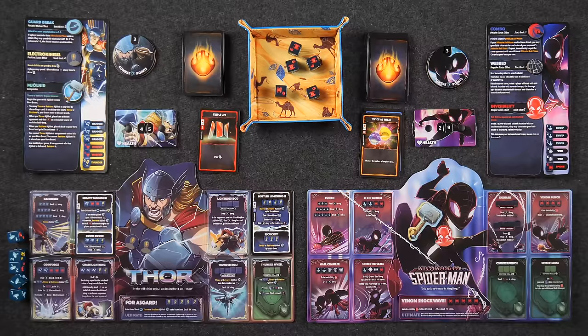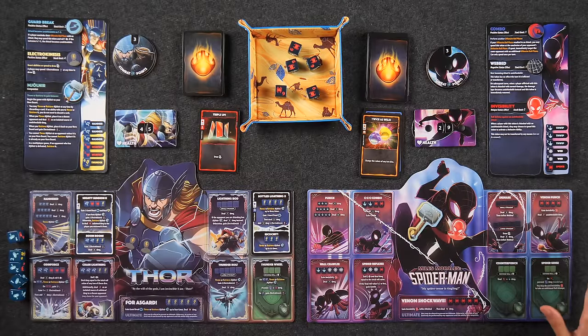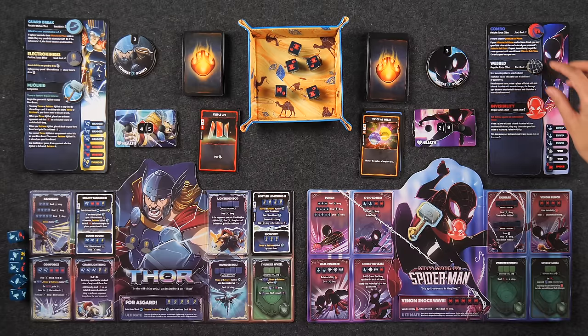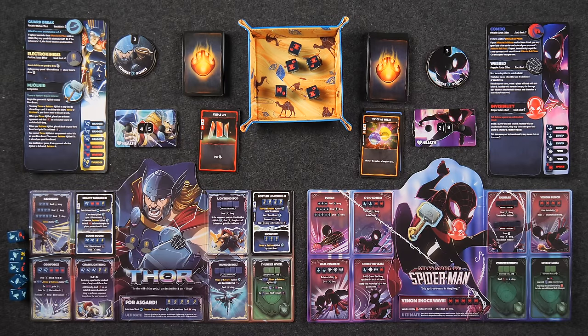I'm activating my ultimate ability — Venom Shockwave! Naveen, are you going to change my dice? I am not going to be changing your dice. Oh my gosh, this is so exciting — I've never been able to do this before! My ultimate says I gain invisibility — unfortunately I already have it. I can also inflict webbed on Naveen, so my next attack will be undefendable. Then I deal 13 undefendable damage. No action of any kind may be performed by any opponent until the ability is fully complete.